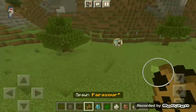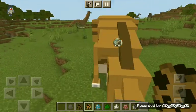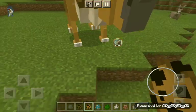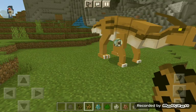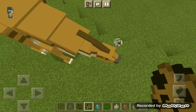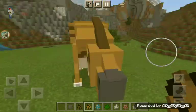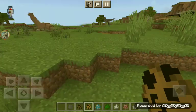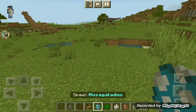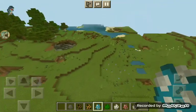Next we got the Parasaur. This is my favorite herbivore. I don't know what that is but I think it's a horn again — this one looks cool but I wish I can ride it.